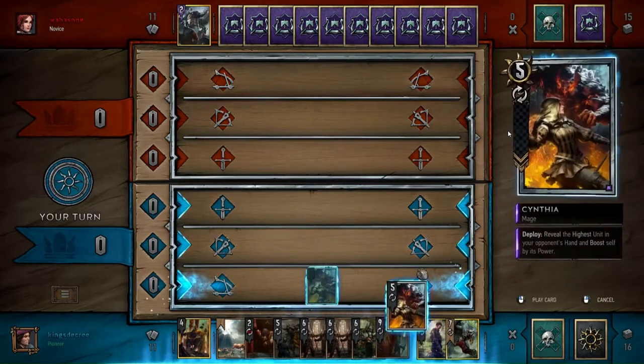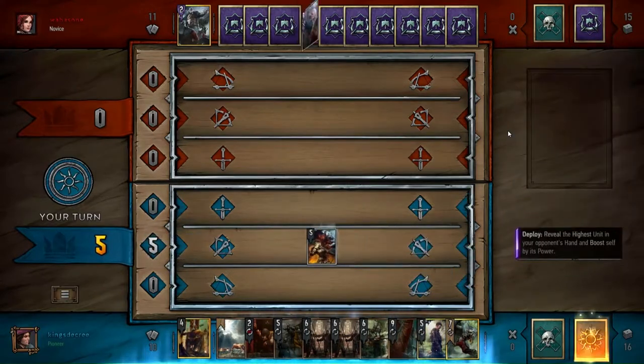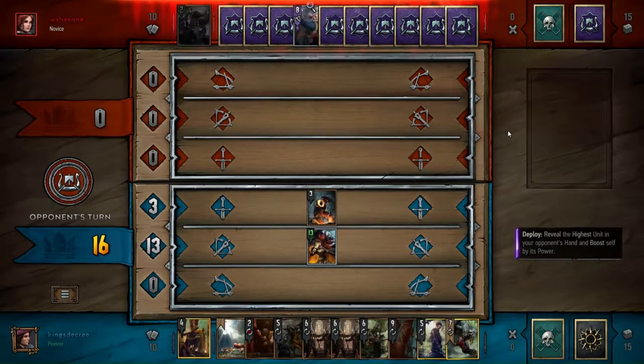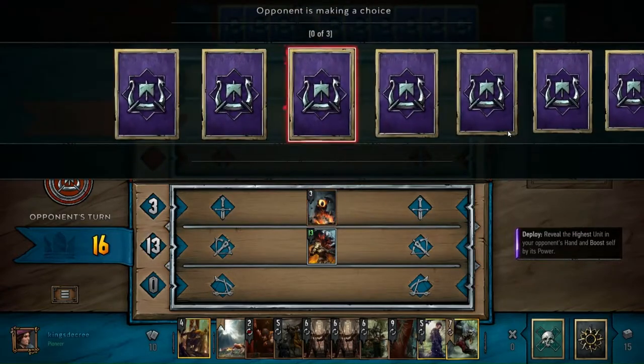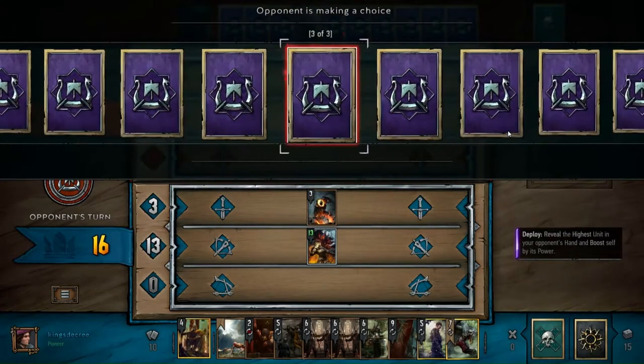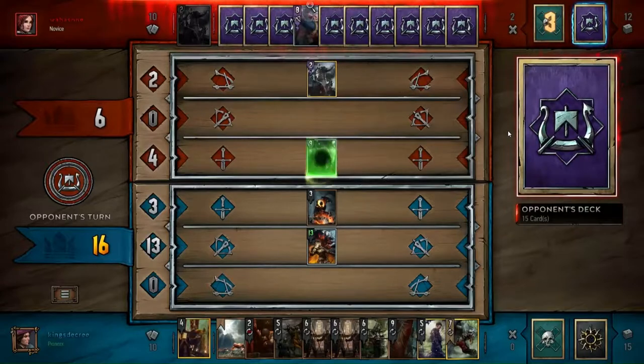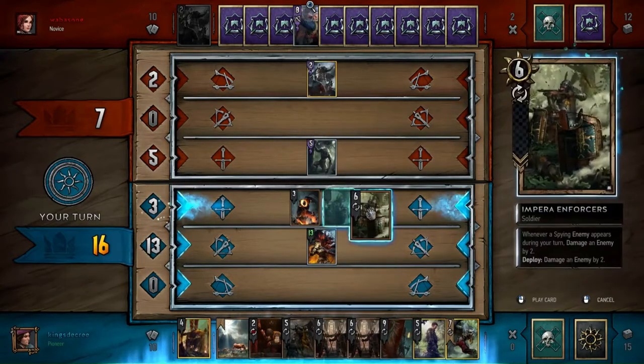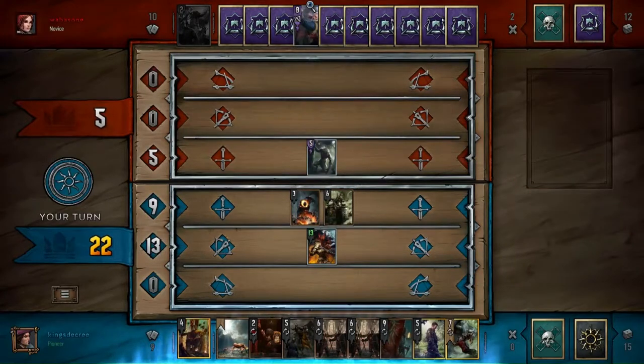In this video I'm going to go over a couple of pointers on spies, because spies are effectively my favorite card type in the game. I have another pretty good example of using them, especially in the Nilfgaard faction. Nilfgaard has a lot of spy synergy, and when you play your spy it doesn't just give you card advantage.